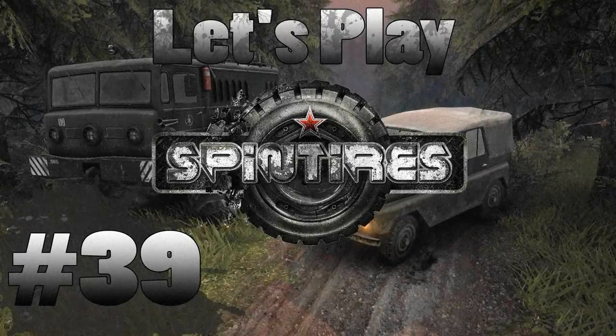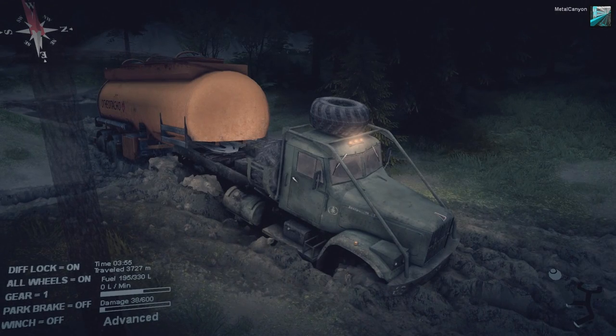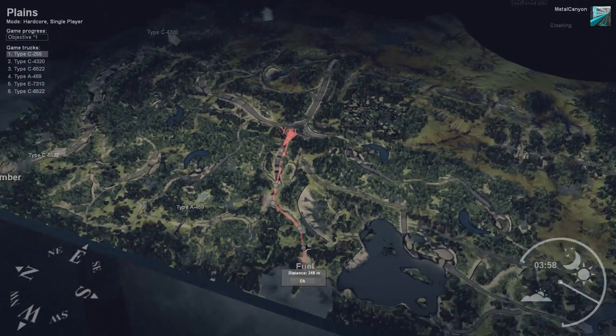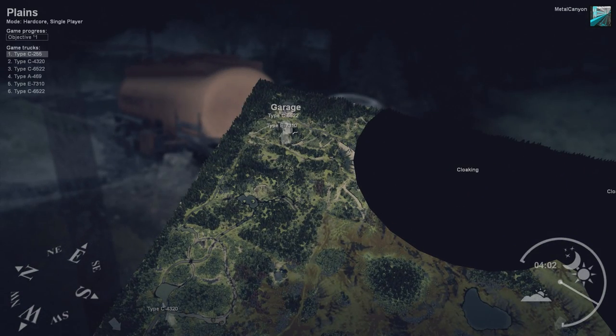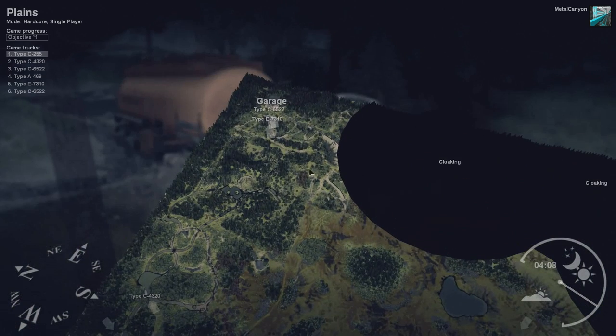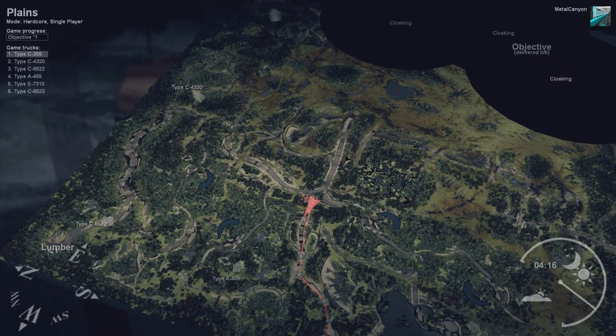Welcome back everyone to Let's Play Spintires Blind. We are getting fuel for the big beast and plowing through mud. We're quite near the fuel source now, and then we have to get all the way back to where the big beast is. The big beast will then have to go all the way back over to the lumber and then to the objective. We'll probably need to use the tanker — actually that's pretty good, it's sort of between the objective and the lumber so we can refuel in the meantime.